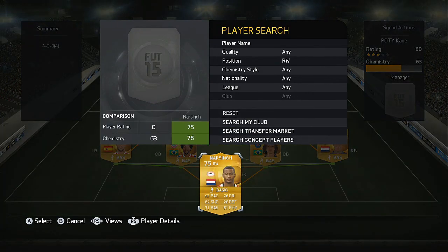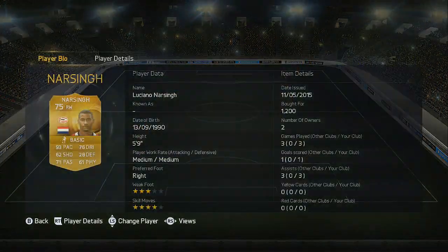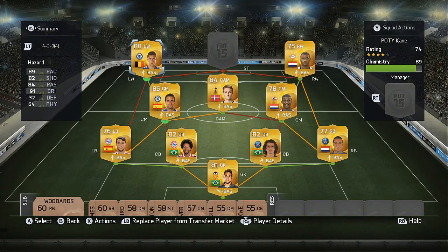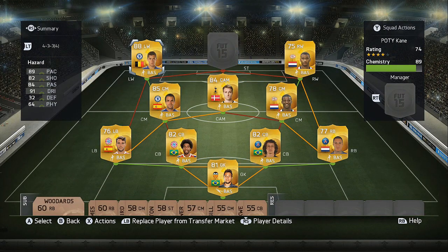Moving up into the forwards, on the right wing we're back in the Eredivisie with another Dutch player, 75 rated, boasting 93 pace and 76 dribbling. All the way over on the left hand side in the Premier League we've got Eden Hazard, 90 rated on his Player of the Year card. Unfortunately we can't afford that card as it's fairly expensive, but even on his standard card he's still very good with great pace — only around 60k, so decent value for such amazing stats.